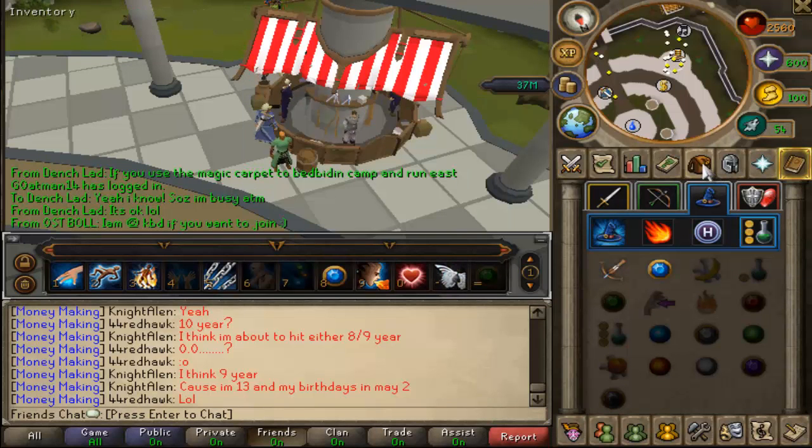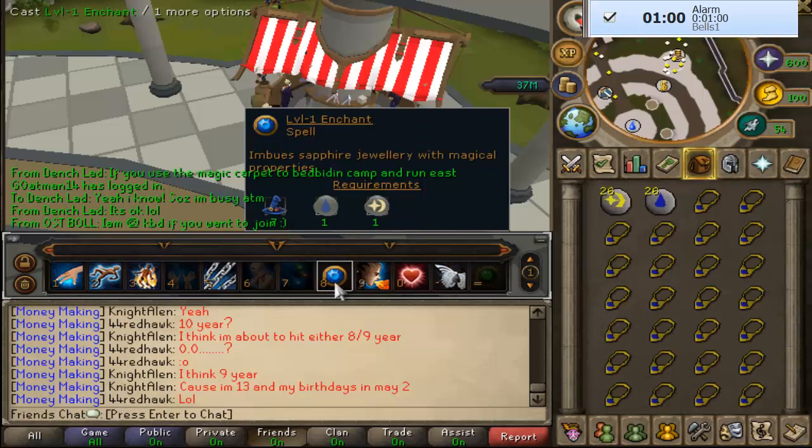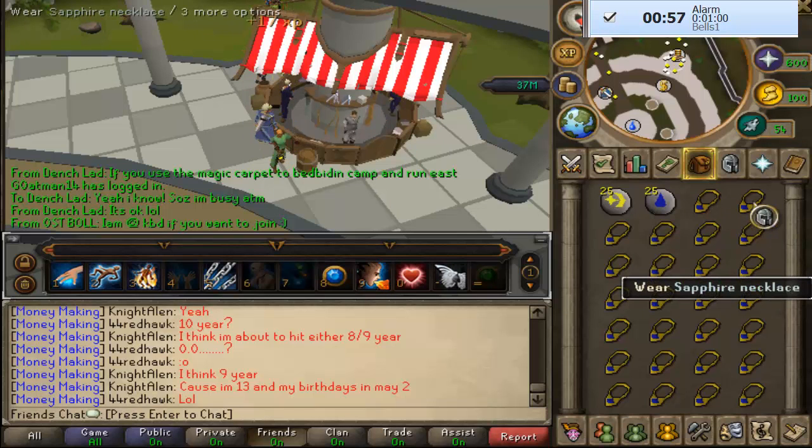I do have a one-minute timer now so everyone knows it's legit. Make sure to bring your sapphire thing over into your ability bar to make it a little better, and let's get into this guide.